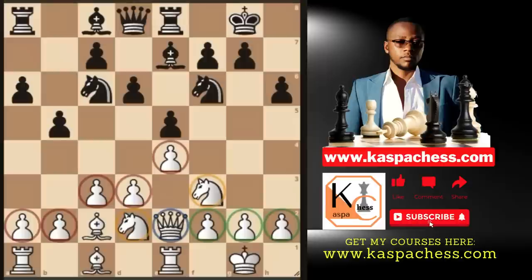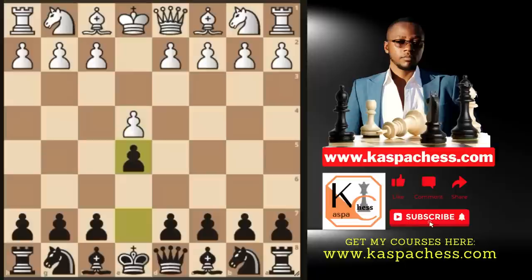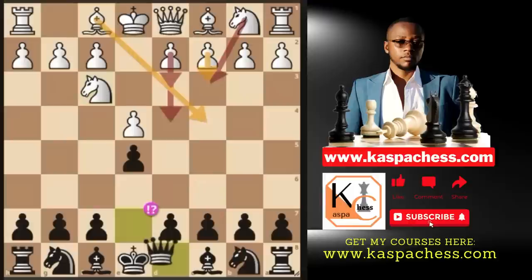Now let me show you how we can build this position with black pieces and start winning most of the games. We want white to play e4, after which we go pawn to e5. And after knight to f3, we don't want to play knight to c6 defending that pawn, but simply queen e7. This is a very interesting defense, and I've won a lot of games with this. Surprisingly, grandmasters have played this defense with much success. Our queen on e7 simply protects the pawn on e5.